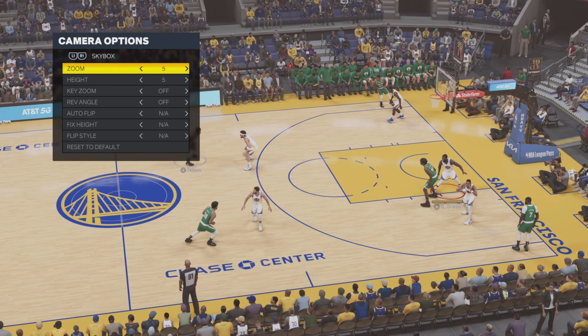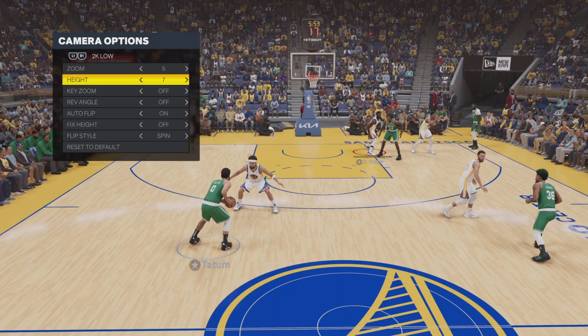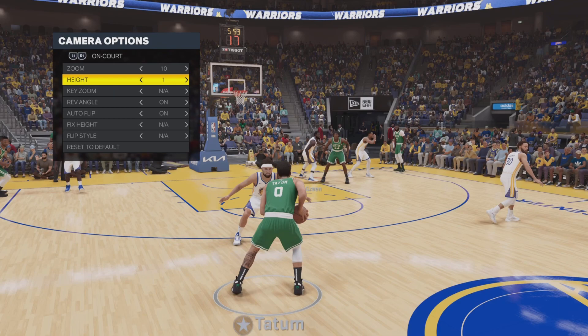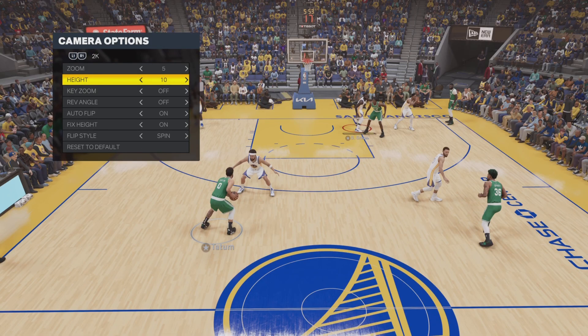Usually the one that a lot of people use is the 2K camera, with zoom at 5 and height at 10. There's also a 2K Low which isn't too bad. The courtside view was pretty bad. We're going with the 2K view — this is the view that everyone usually uses, and I like this view as well.